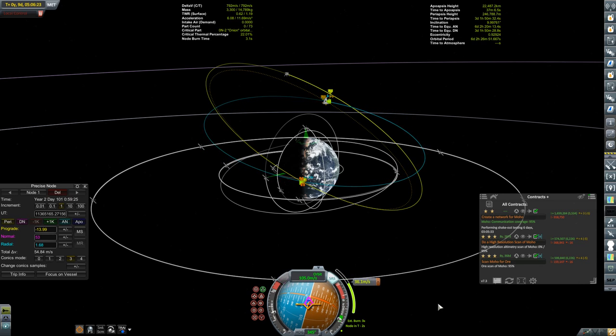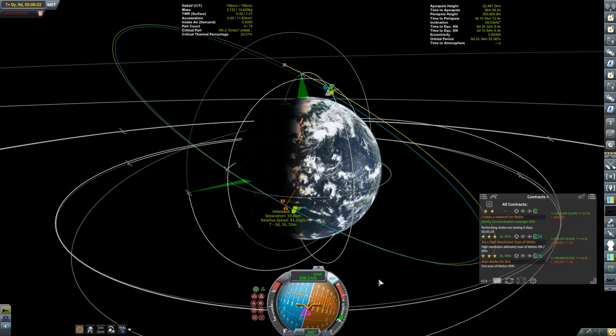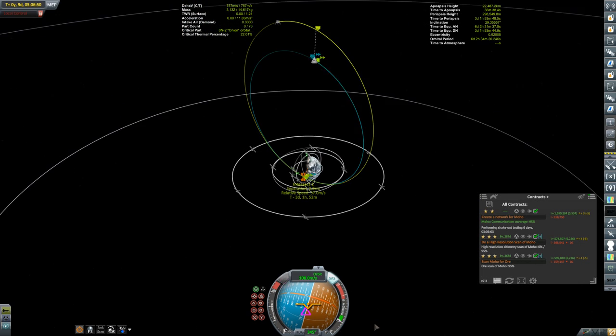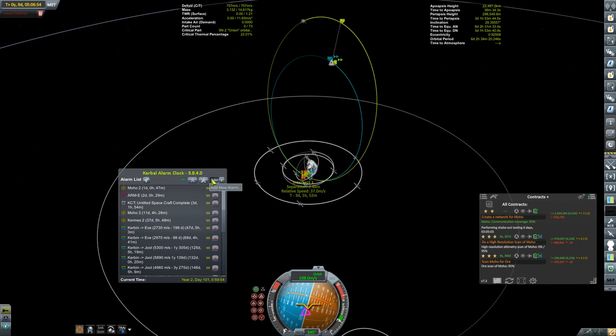The Korion 1 is sort of my Kerbin system runabout — one of two, and definitely the older of the two and a workhorse. All right, that's the burn. We'll use a little RCS to fine-tune this encounter, and we will be rendezvousing with Minmus Driller 2 once we get back down to our closest approach to Kerbin, which will be happening a little bit later in this episode.